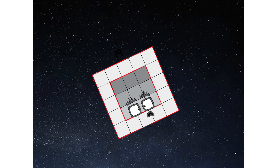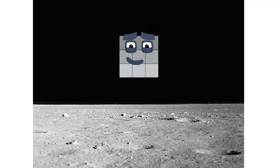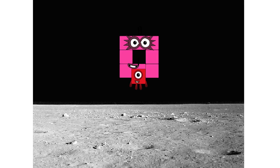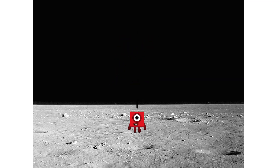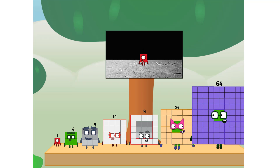Second stage complete. Achoo! Entering lunar orbit. Launching lunar lander. Achoo! The square has landed. We did it! The only thing left now is to plant the square club flag. Numberland, we have a problem — I forgot the flag. Don't worry little one, I'll take care of this.